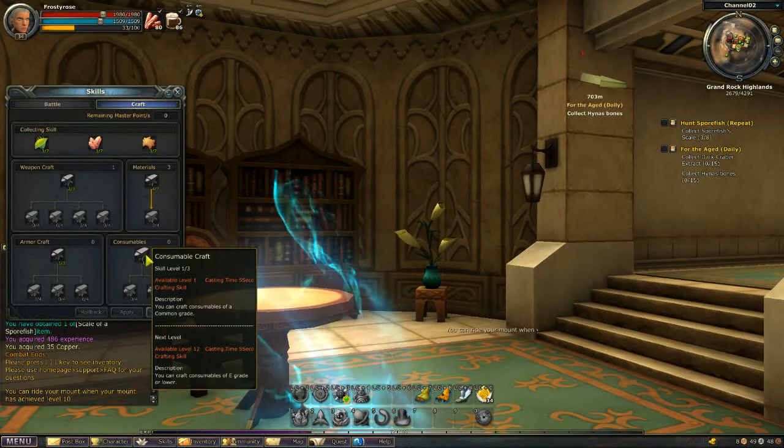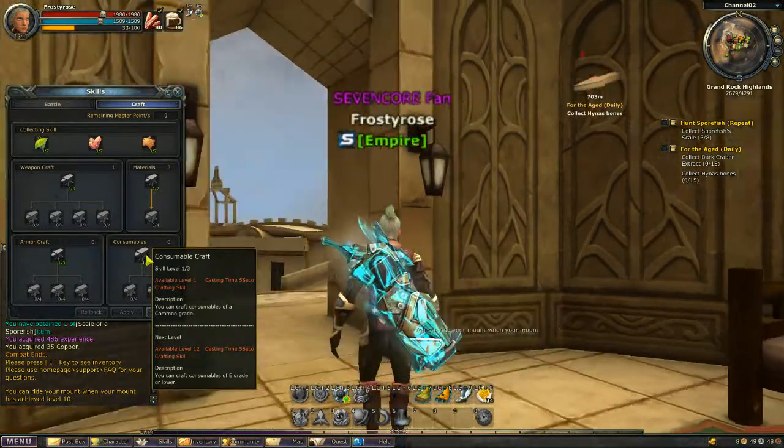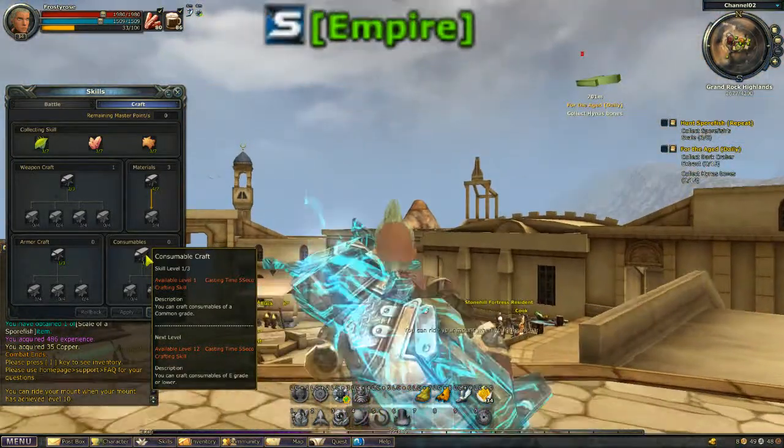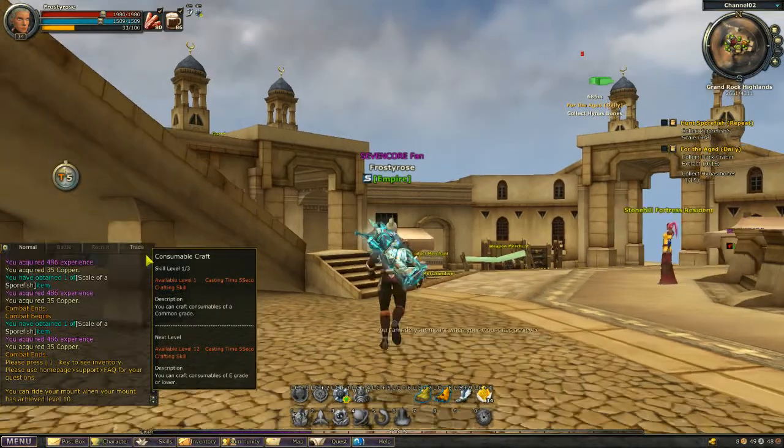Consumables is your potion production tab. It lets you produce potions such as HPR potions which increase your maximum health, mana potions which increase your maximum mana, and so on and so forth.